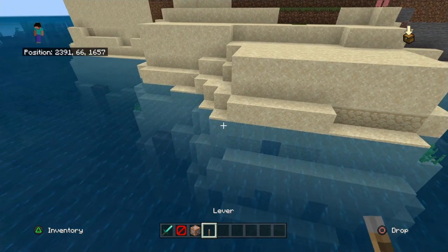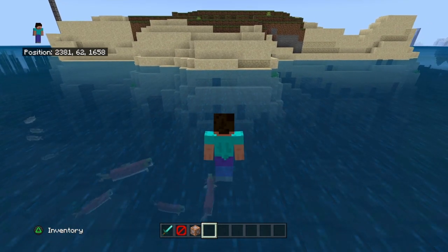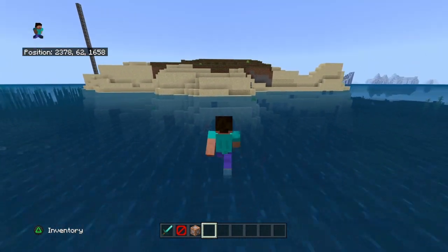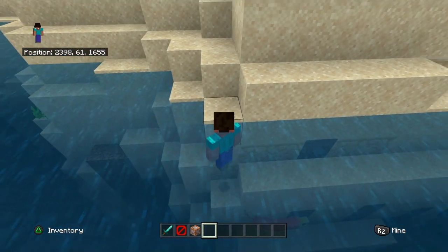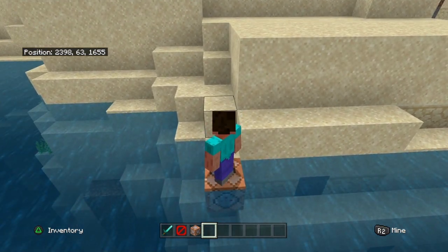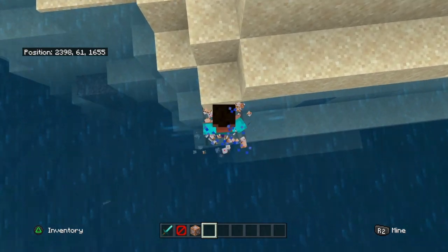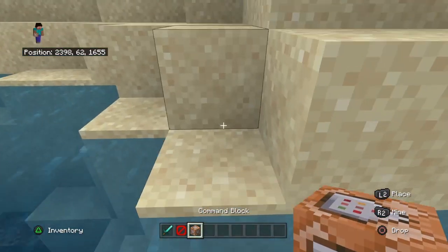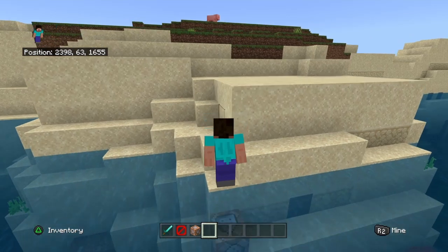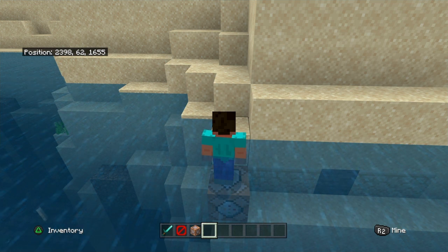You're going to need a little notepad. Let's say you want all dirt — or cobblestone — right here. Basically, the easier way to do this: come to a corner. Write it down — whatever corners you want. So you've got 23, 98, 62, then 16, 55. That middle number is the height. Write it down, okay? You got that.